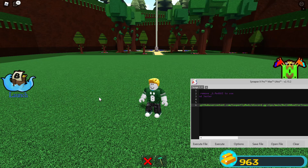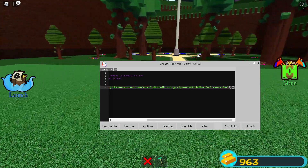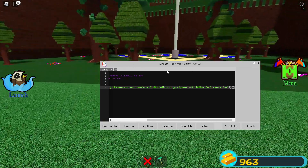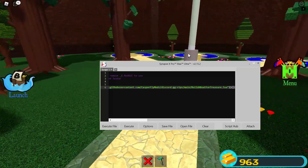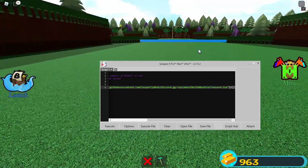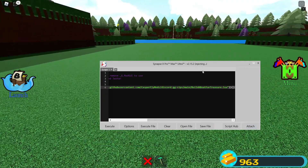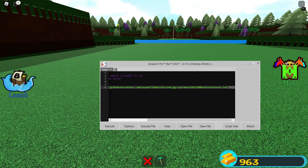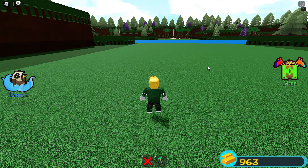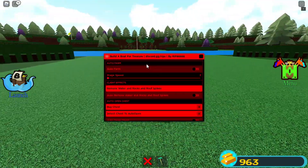Once you get your executor out, I'm using Synapse X which is a paid executor that costs $20, however you can also use JJSploit or Krnl — any of them will work fine. Click Attach, wait a minute or two for it to attach, then click Execute and the GUI or auto farm should load up.